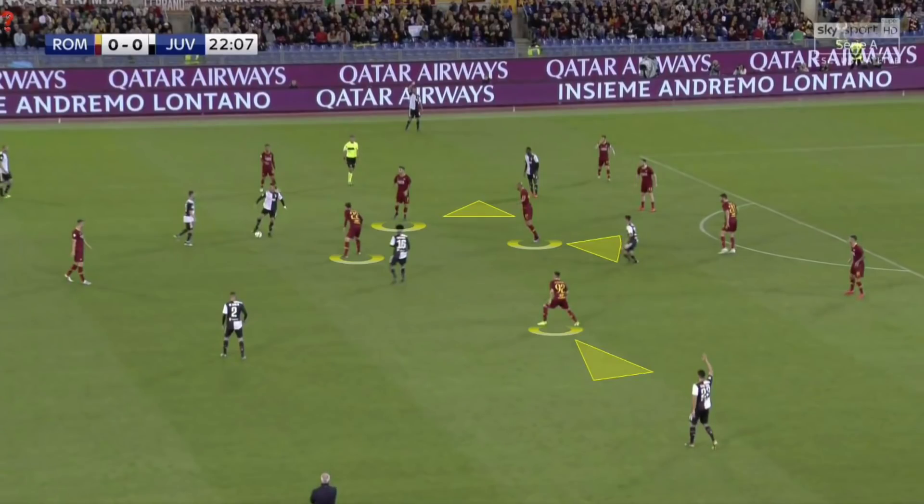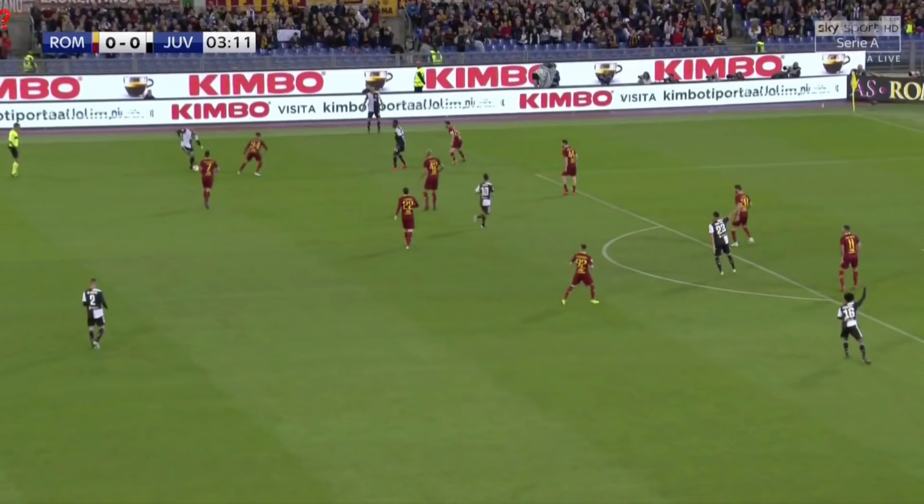Here is another example — Roma take out all the passing lanes to players between the lines. In their own half, they went into an even more compact low block, leaving very little to no space between the lines for Juventus to exploit.